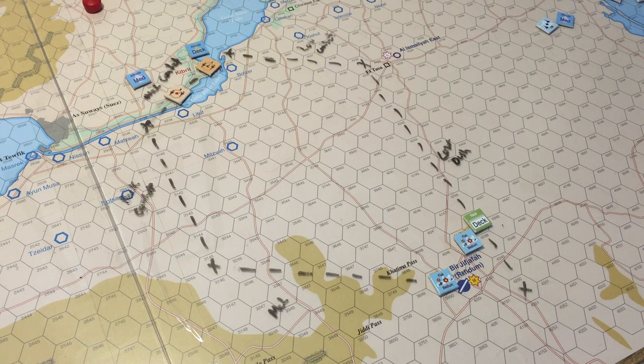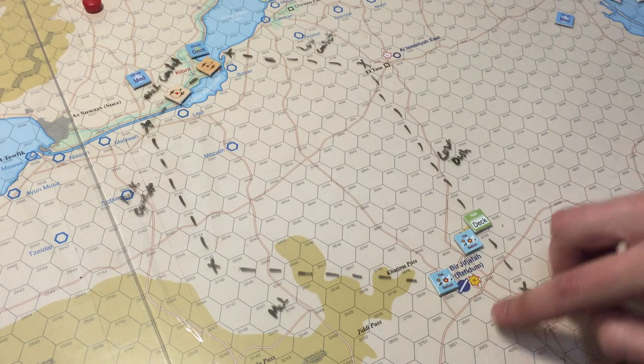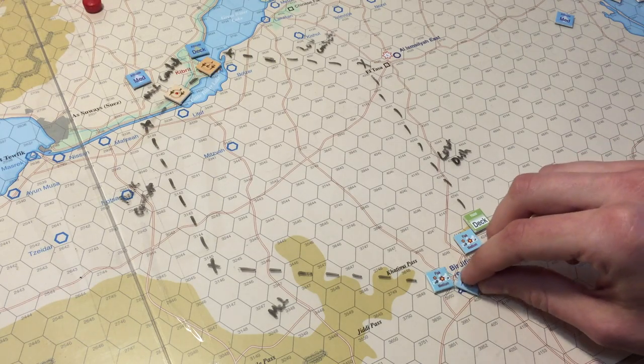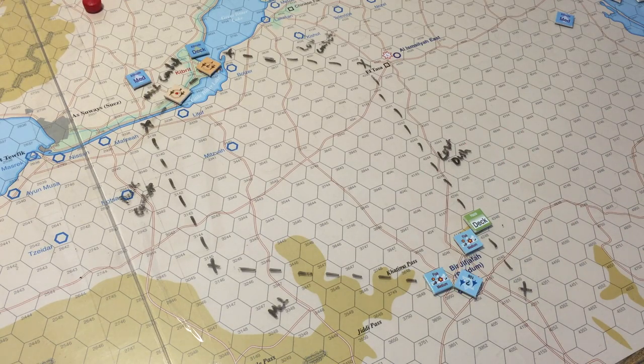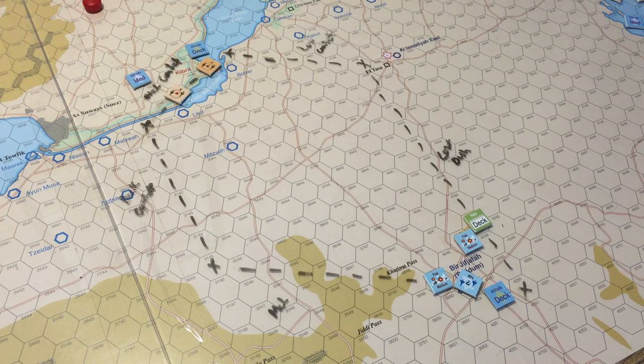Now that it's detected, we can actually launch an aircraft on our turn for movement. We go to movement and as the defender the Israeli can choose to go first — we'll say first. You have to take off on the axis of your airfield, so we put him this way and he's on the ground. Next turn the Egyptians can roll to see if they detect it.